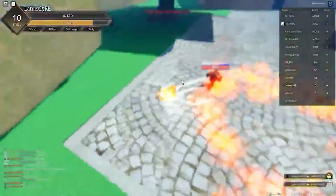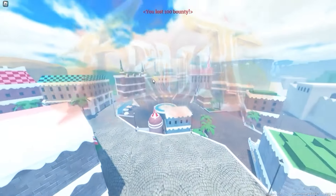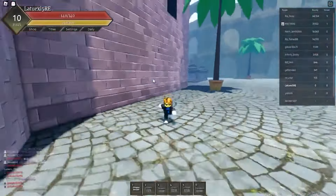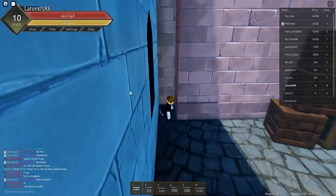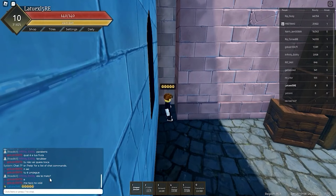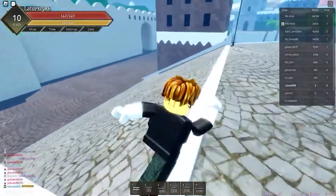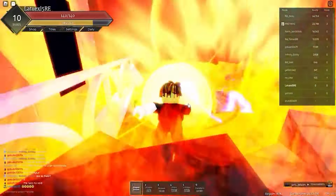We need one more level but we actually died — rest in peace. If you're still watching, here's the secret for winning cool fruits: run to the other side, go behind a building, and spam five cool emojis in chat. Then comment five cool emojis below and you'll have a chance to win the giveaway. I will definitely read your comment and you'll have a chance to win all the giveaways.